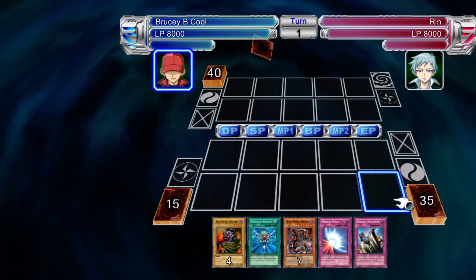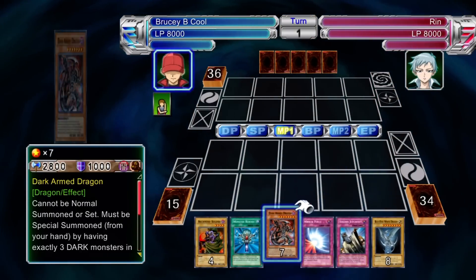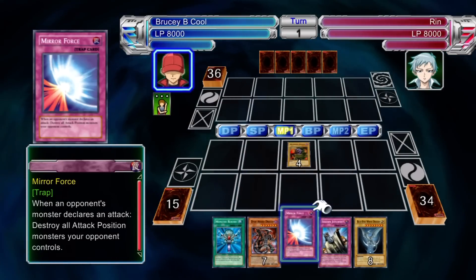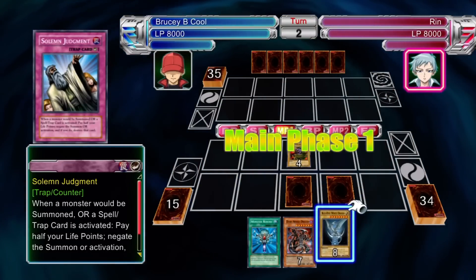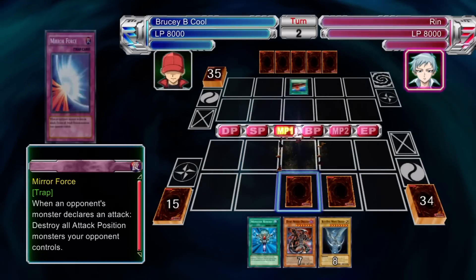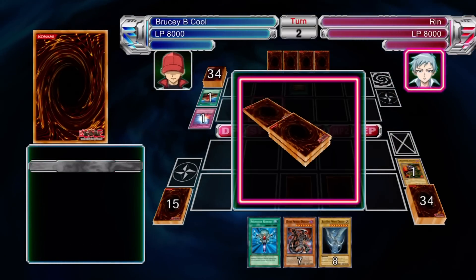Spell counter type cards — the main ones to watch out for: she's got Magical Marionette, where if that gains two spell counters, she can remove them and just destroy any monster on your side of the field. Other than that, Defender the Magical Knight, where that can grab a spell counter from any of her monsters and negate the destruction of one of her Spellcaster type monsters once per turn.